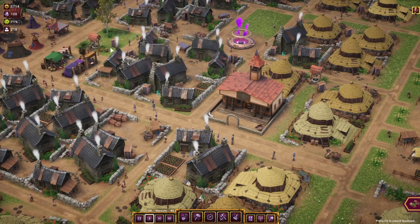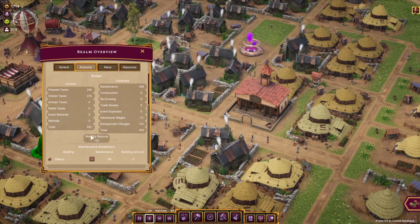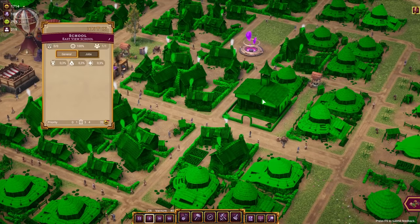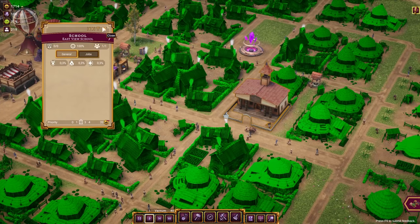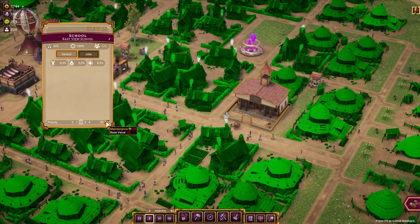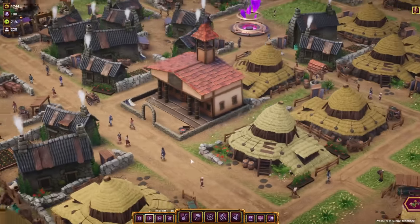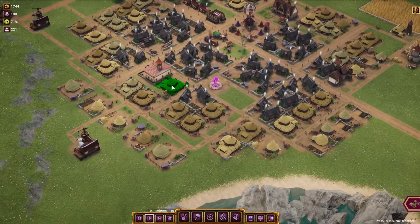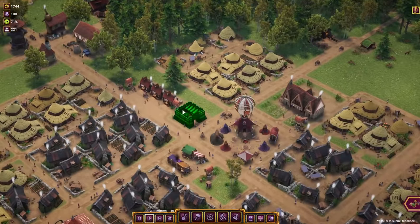Haven't really figured out if happiness increases income, so the income stays the same. Those buildings really cost a lot, which perhaps negates the bonus right away. No idea — 20 seems really high, but that's the school. My citizens get some proper education here because they need it — they need it for the industry.